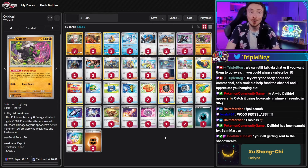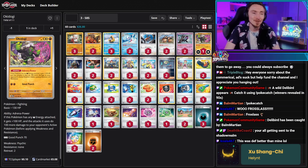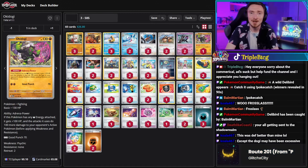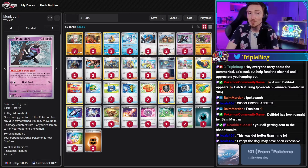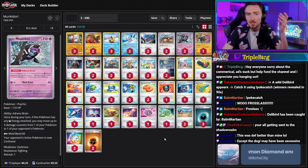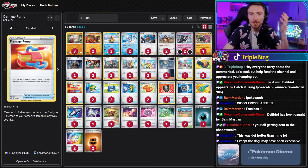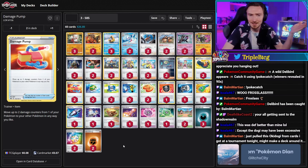Munkidori is also in this list, and having an Okidogi as well with Adrena Brain — as long as you have a dark energy on it, it gets 100 extra HP and does 100 extra damage. We have dark energy, fighting energy, and Luminous Energy, so a Luminous energy and fighting energy would pay the attack cost and get the ability online. Since Arcanine doesn't need energy to attack, you can set up guys on the bench to be threats. Supporters are a pretty standard trainer line — Trekking Shoes to dig through the deck faster, Damage Pump to move counters off your Munkidori or Okidogi onto Dodrio for extra damage, or potentially off Dodrio so it doesn't get knocked out by Froslass between turns.